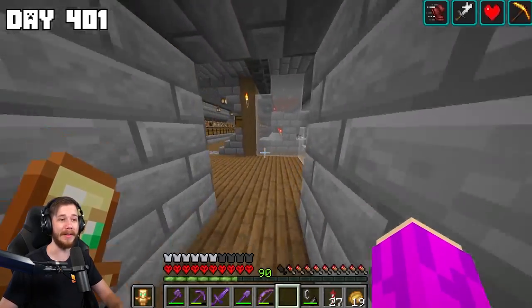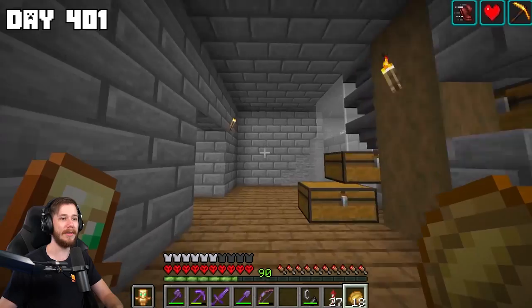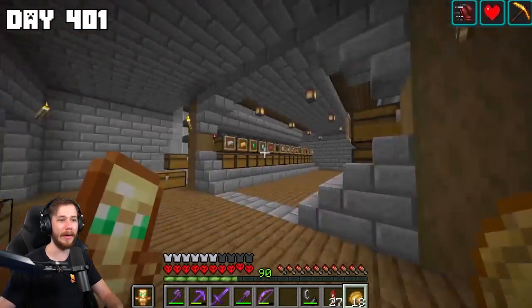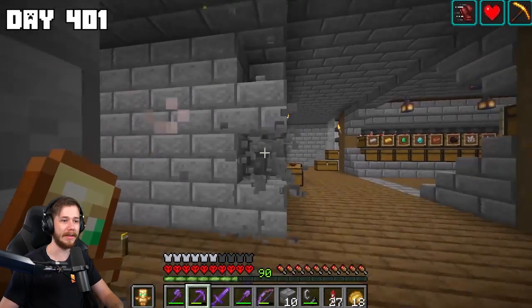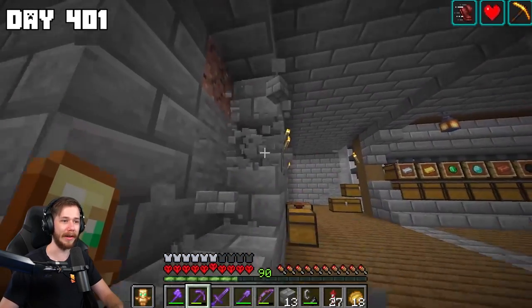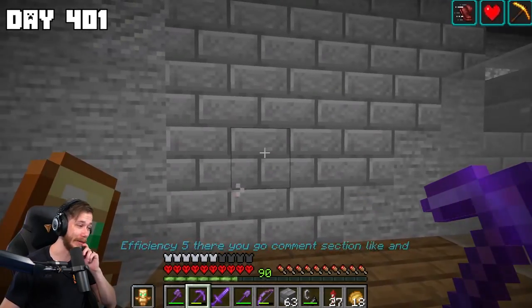One of the main reasons I wanted to get Efficiency V is because I want to expand the storage system. I want to add a hallway over here and another hallway over here — I think I'm going to start over here first and then shape out this room all over again. That ended up being a lot more mining than I thought.